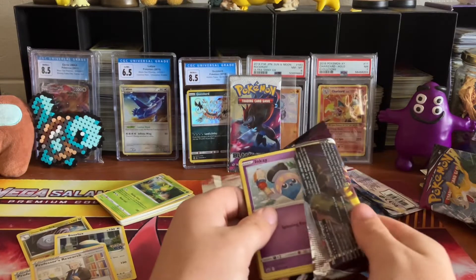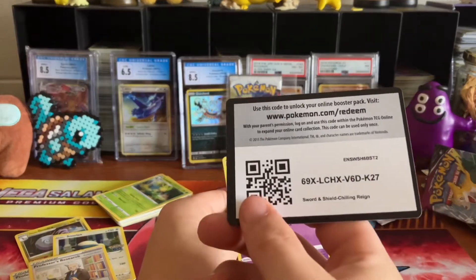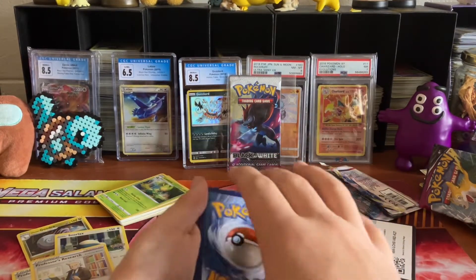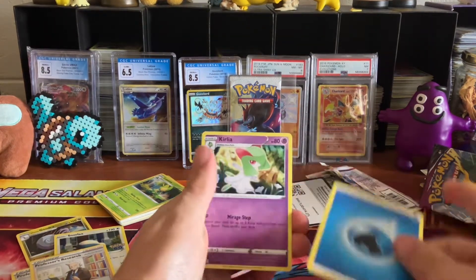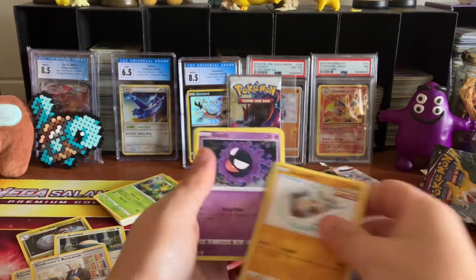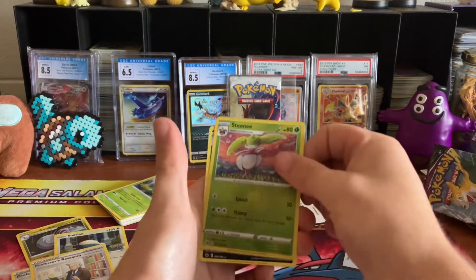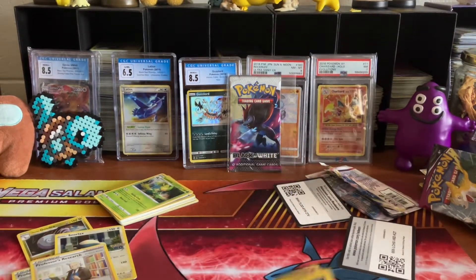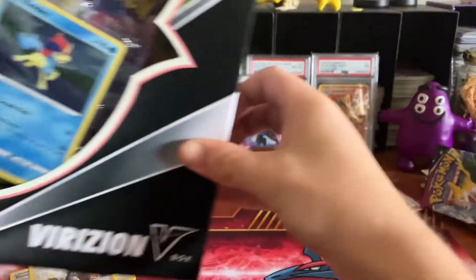Chilling Reign — the only card I really want is that alternate art Galarian Moltres V. I've opened so many packs from this set just trying to pull that and I've got nothing. Cards: Icy Gloves, more Gloves, Inkay, Rockruff, Ghastly, Snom, Porygon, Reverse Holo Steenee, and a regular Rare Weezing. I'm going to cut ahead here so you don't have to watch me open up the box — I'll see y'all in a minute.